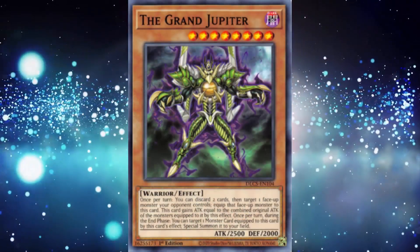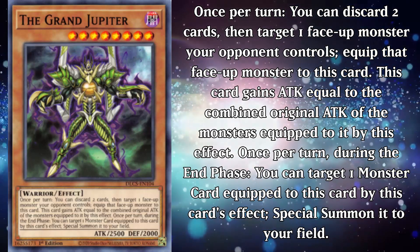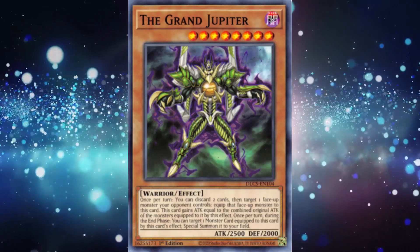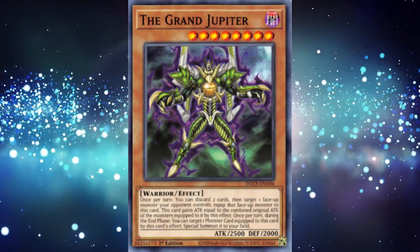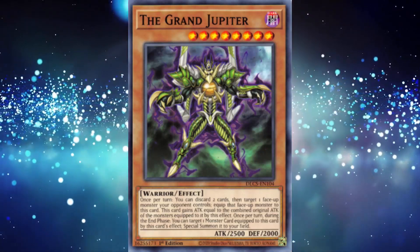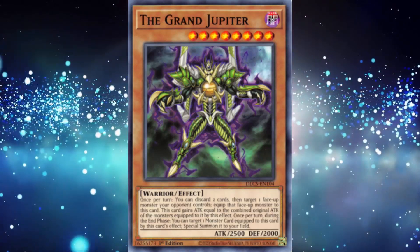The Grand Jupiter is a level 8 dark warrior monster with 2500 attack and 2000 defense. Once per turn, you can discard two cards and then equip a face-up monster your opponent controls to this card. This card gains the combined attack of all equipped monsters. Once per turn, you can target one monster equipped to this card and special summon it to your field. The pseudo-Plasma of the GX manga, right down to being used by its version of Aster — in one duel. Comparing the two, Plasma is obviously the much better card for the inherent special summon alone, even with the three tribute cost. And Jupiter isn't helped by the fact that he requires you to go minus two from your hand just to get the same effect that's inherently there on Plasma. Sure, he can get more than one monster and accumulate attack points, even potentially steal a monster to your side of the field, but the cost is the real killer here.